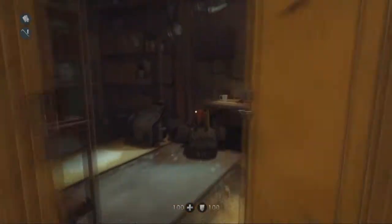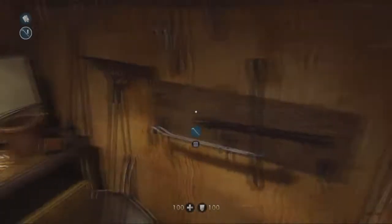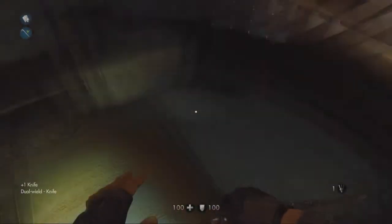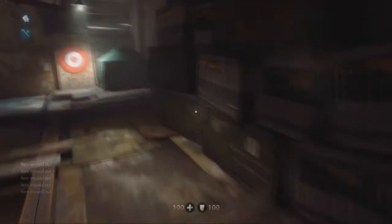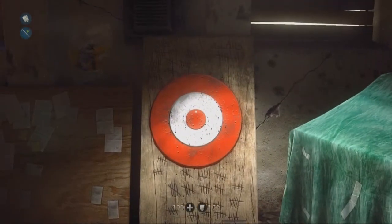What you have to do is once you find the resistance base — spoiler alert — you will be going to the top floor, the third floor, and you're going to go to the tool department. When you go up there to get the crowbar at the top, you're going to see that marker, that circle down there. You're going to go down there and go straight to your left.